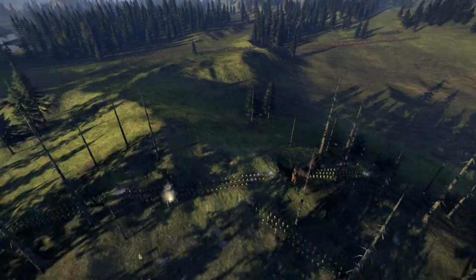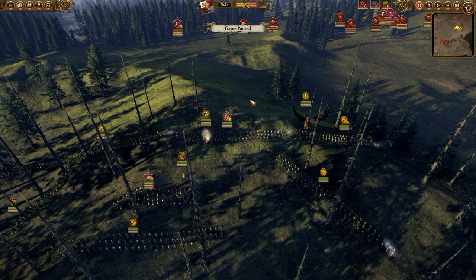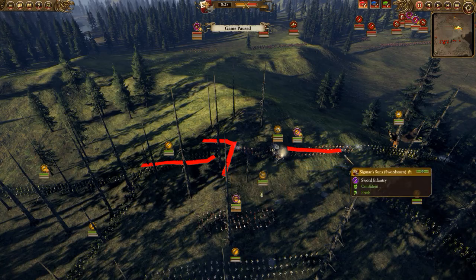I've been trying out some empire builds, especially against greenskins. I've always felt that they're a very good choice against greenskins, so let's go through the build. For my line, I've got a frontline of 1 swordsman.